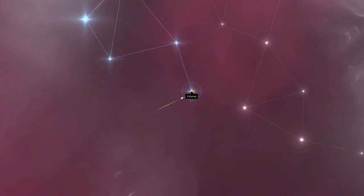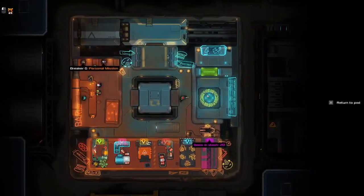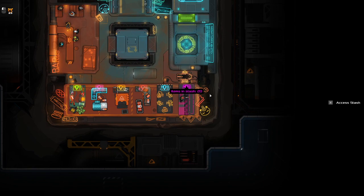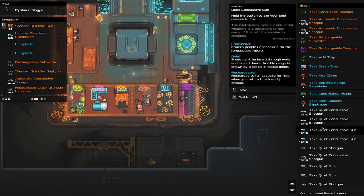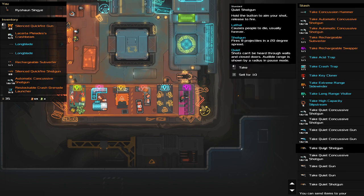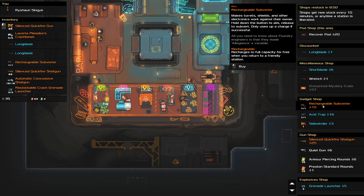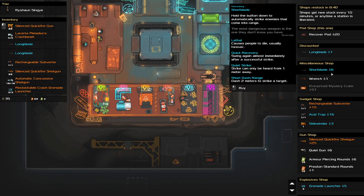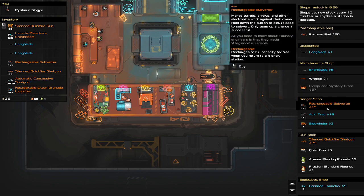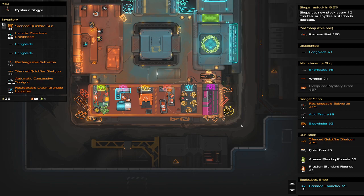Let's go back to the station and see what we have in our stash. Acid traps — we've got a lot of stuff. Quiet guns, quiet shotguns, concussive shotgun — we're well equipped. Rechargeable subverter, silenced quickfire shotgun. I want another gun. Restocks still in eight minutes — acid trap, sidewinder — I don't want any of that. Silenced quickfire shotgun for 25, but I still don't have a lot of money.